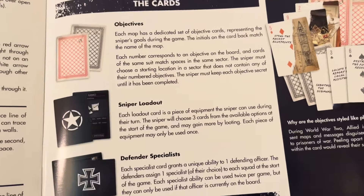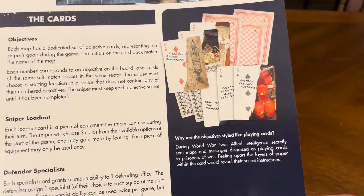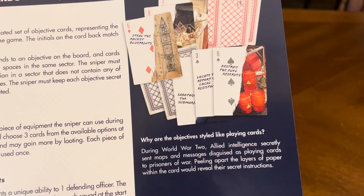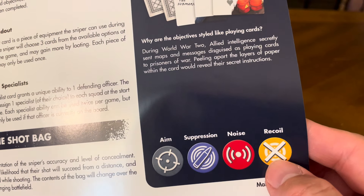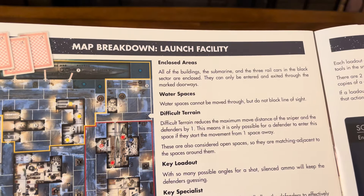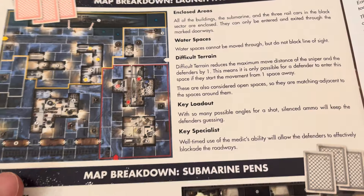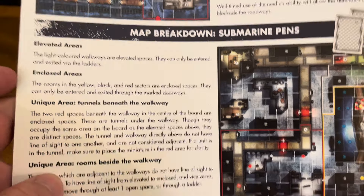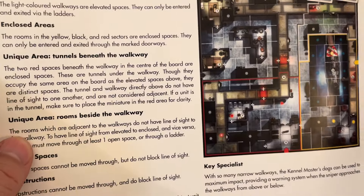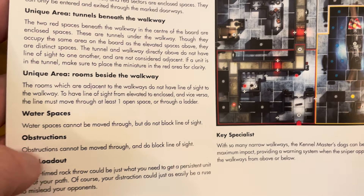The cards section covers objective cards, sniper loadout, defender specials, specialists, and the shot bag. There are different icons for aim, suppression, noise, and recoil. The rulebook also includes map breakdowns for the launch facility — enclosed areas, water spaces, difficult terrain, key loadout, key specialist — and the submarine pens, which features elevated areas, enclosed areas, tunnels beneath the walkway, rooms beside the walkway, and water spaces.